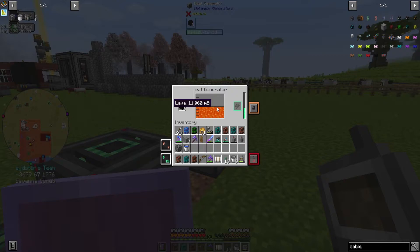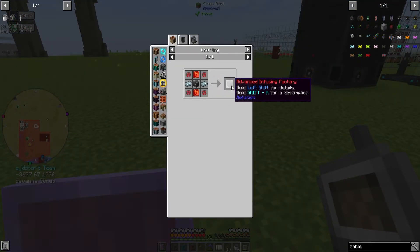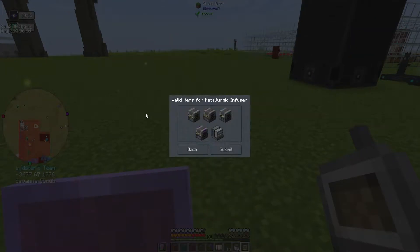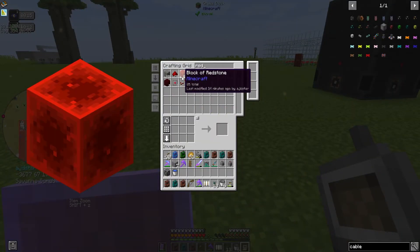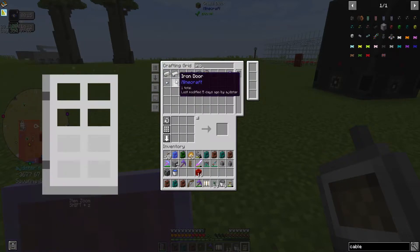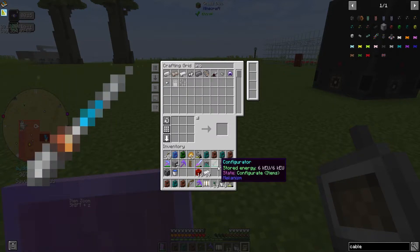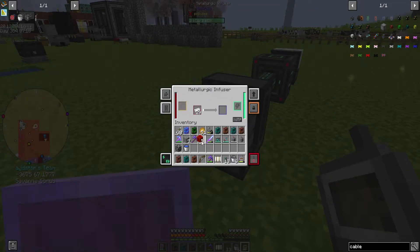40 is a lot but it's not that much at the same time. We need to make some infused alloys, which means we need redstone and iron. I'm gonna just take a couple of blocks of redstone, and then some iron — I have so little iron. I need to do another iron run. I may have used too much redstone.